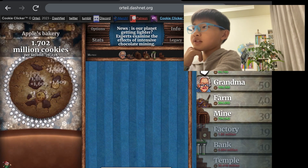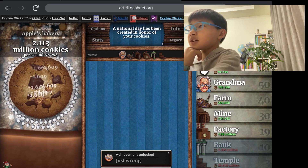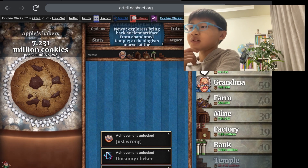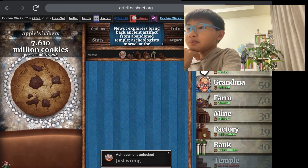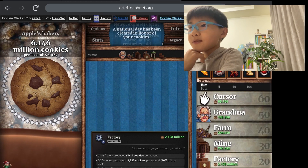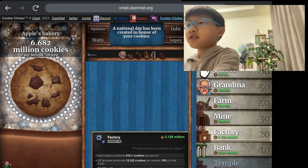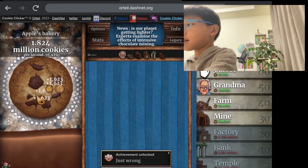I nearly missed clicking the reindeer. Why do I only have this many factories? Get 20! 60, 50, 40, 50, 60, 50, 40, 30, 20, 10 — that's great. Just buy the little hat. Never mind, that was a terrible decision.